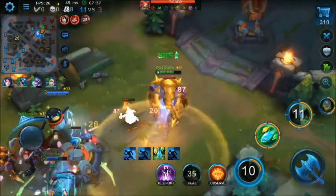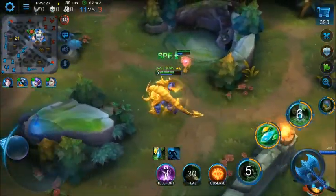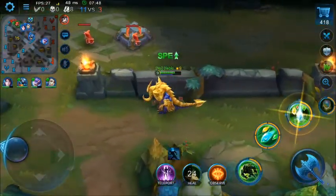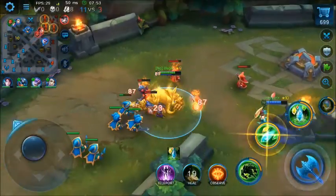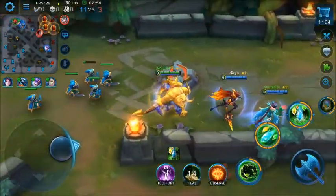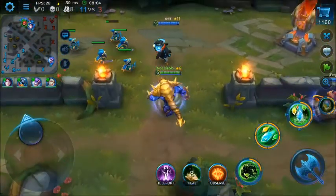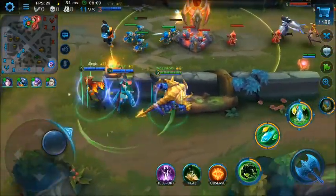Arle Queen was killed by my team. We need to spread out — go top and bottom and let the minions push mid now that the mid tower is down. The ward placement is solid — I really like this team. The kill score shows a big gap: 11 to 3.